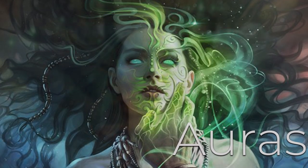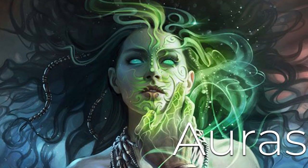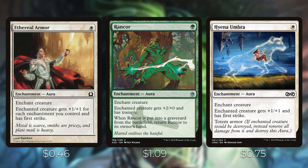Now let's talk about the enchant-creature auras we attach to our creatures for damage. Ethereal Armor is one white — enchanted creature gets plus one/plus one for each enchantment you control and has first strike. With 30 enchantments in the deck, your creatures can get very big very quickly. Rancor is one of the best enchant-creature spells ever printed — one green, gives plus two/plus zero and trample, and when it goes to the graveyard from the battlefield, return it to your hand. With an enchantress on the battlefield, this can draw you multiple cards if opponents keep removing it.